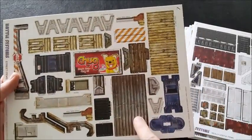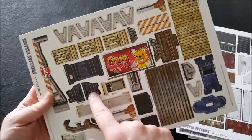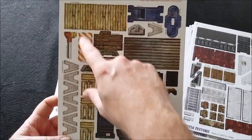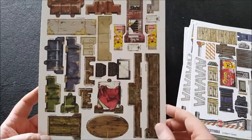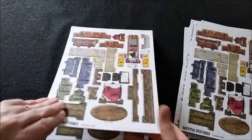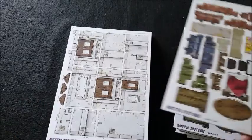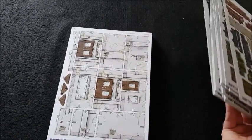Then we've got street items — signs, makeshift barriers, a fridge, dumpster, road barrier, road work barriers, fence panels — and you get two of those. Then furniture: dining room table, wardrobe, sofa, office desk, vending machine — and you get four of those. There's a double bed in there as well. Loads and loads of stuff. And that's just accessory stuff and a couple of add-ons.